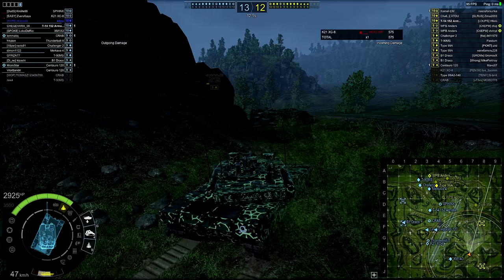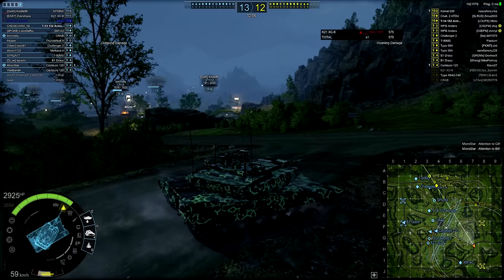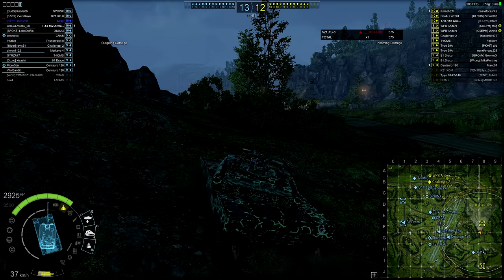If you fire before that seven seconds is up you cancel the reload on the next shell, so your reload if you jump the gun could actually be substantially more — seven plus six, potentially 13 seconds if you go too early. What this means is that its damage per minute when completely empty is the lowest of any tier 10, yet when fully loaded it has the highest DPM of any tier 10 MBT.